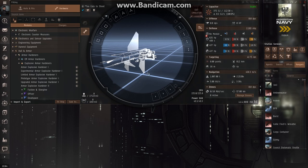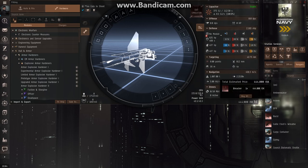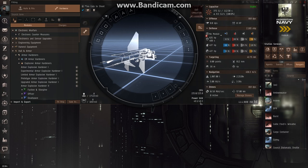As we try to fit up this simulation, we'll be watching our capacitor, our DPS, our defense, our targeting range, navigation speed, and drone DPS down here. Cost is at the bottom. And most importantly we have our CPU output and our power grid output, which gives us a limited amount of space to fit items on a ship depending on where your skills are at.